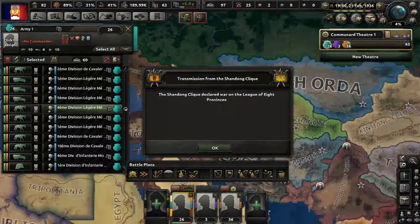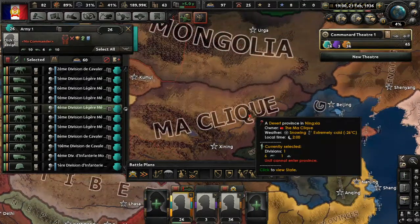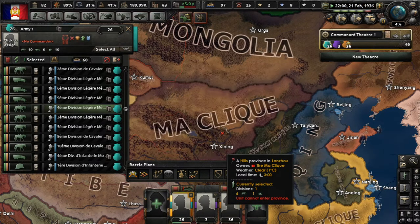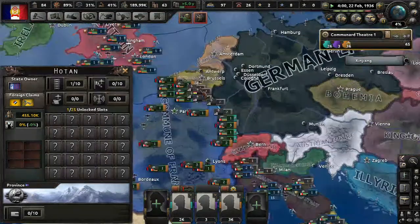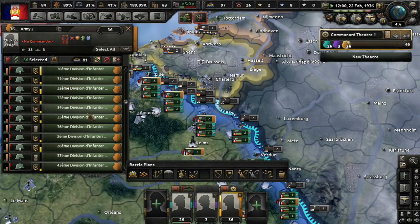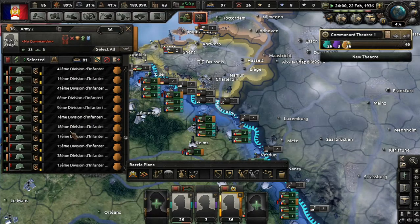The League of Eight Provinces declared war on the Left Kuomintang, and the Shandong Clique declared war on the League of Eight Provinces — so we have a three-way war happening. We declared war on the Nanjing Clique too. Not our problem, which I'm really happy about. Back to the cavalry divisions — first let's get the trained divisions out of here.